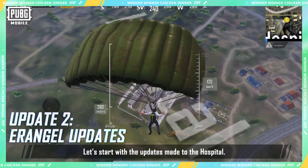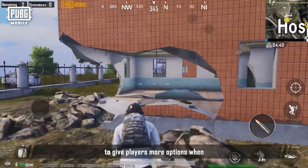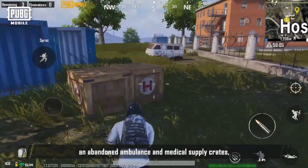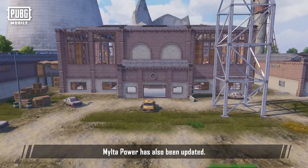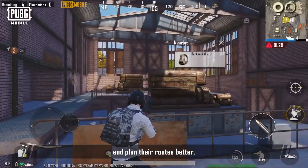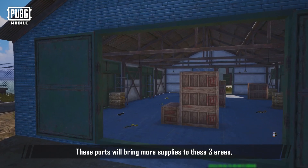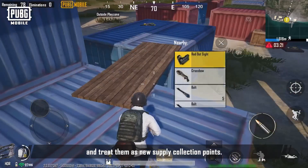Erangel has also been updated. The hospital's vents and buildings have been given new paths to give players more movement options, and the interior has been simplified so players can search for supplies more quickly. Near the hospital, an abandoned ambulance, medical supply crates, and more vegetation have been added for cover. Milta Power's internal structure has also been improved to make the area more accessible so players can see more and plan their routes better. This update also brings three renovated ports at the Ferry Pier, the Farm in the southwest, and Sosnovka Military Base — bringing more supplies to these areas and serving as new supply collection points.